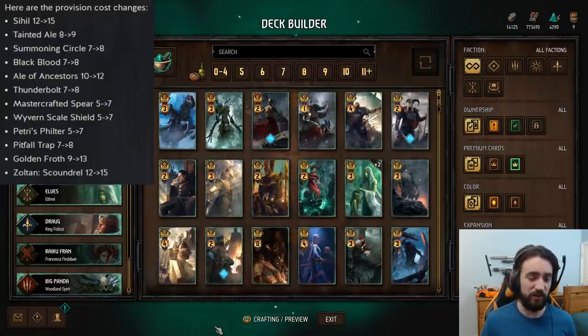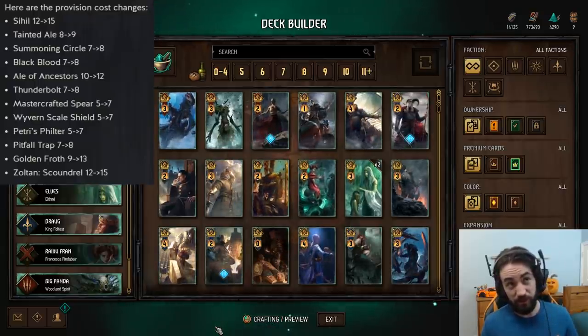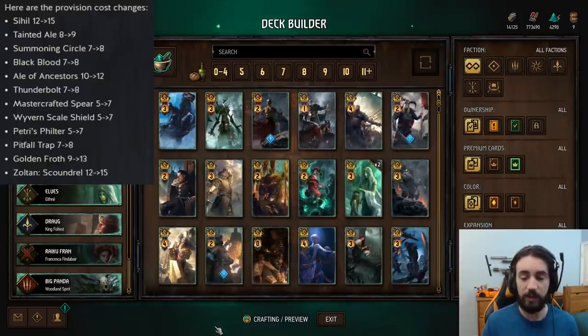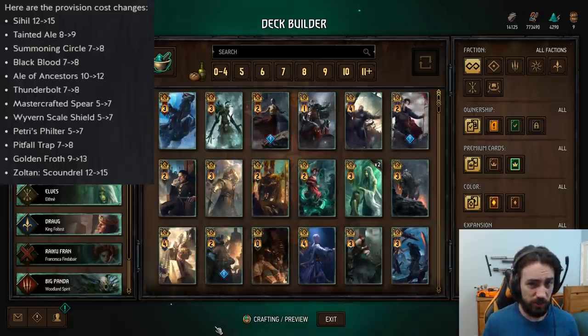So if you're running Geralt Urdan, unless you're running into a lot of big monsters — which in theory should be the strongest deck in the game right now — you might consider dropping Geralt Urdan.